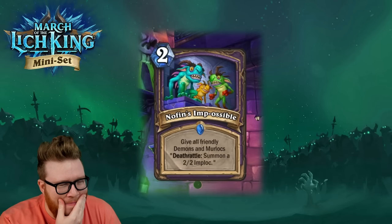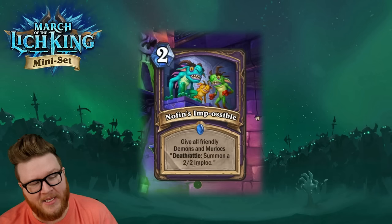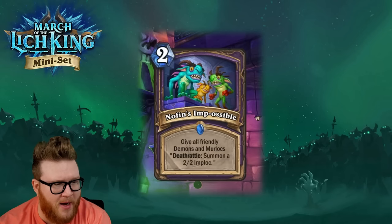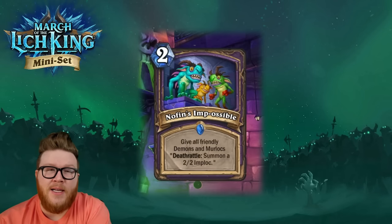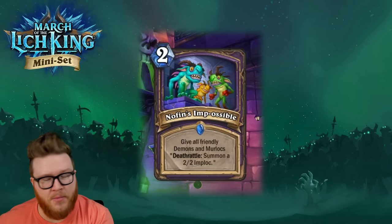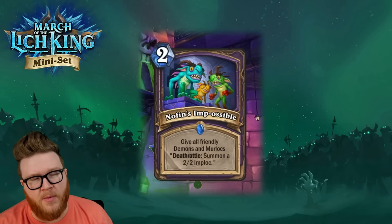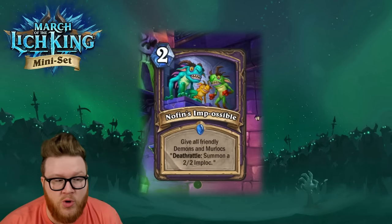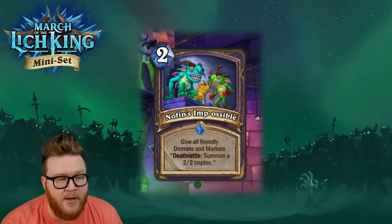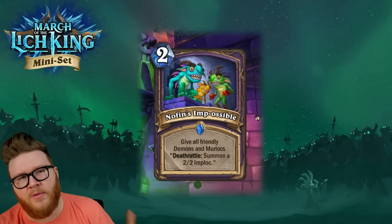This is No Fins Impossible, a new two-mana spell: give all friendly Demons and Murlocs Deathrattle — summon a 2/2 Imp-lock. The Imp-locks are presumably both Imps and Murlocs, which helps make this beneficial to both synergy sides. Imp-lock in particular can go really wide efficiently, then use No Fins Impossible to give them that sticky leftover board for second-wave follow-ups, location follow-ups, and so on.